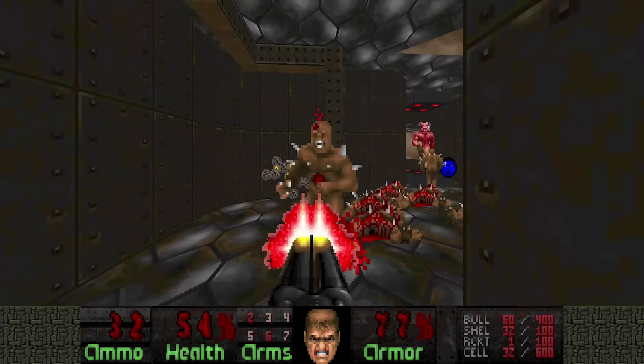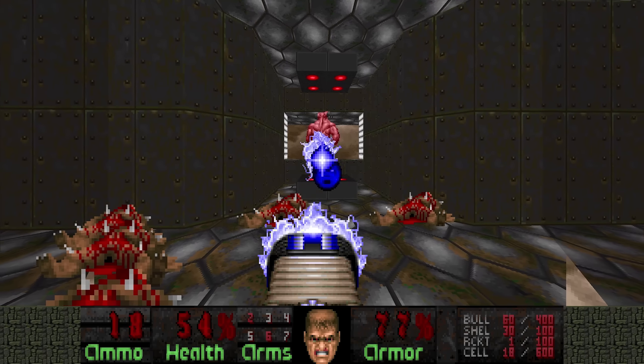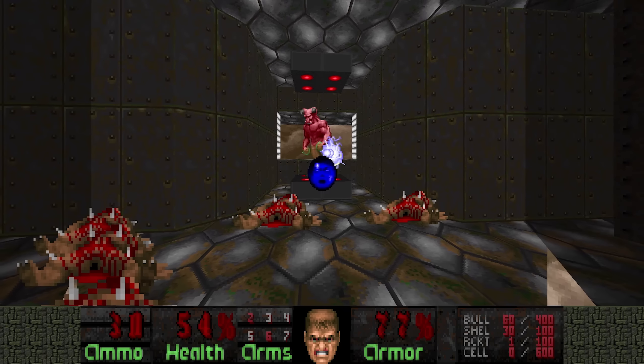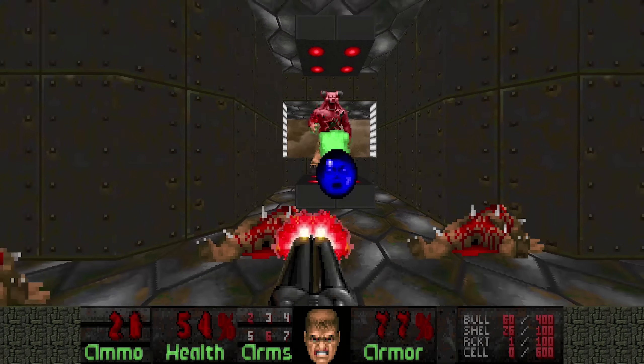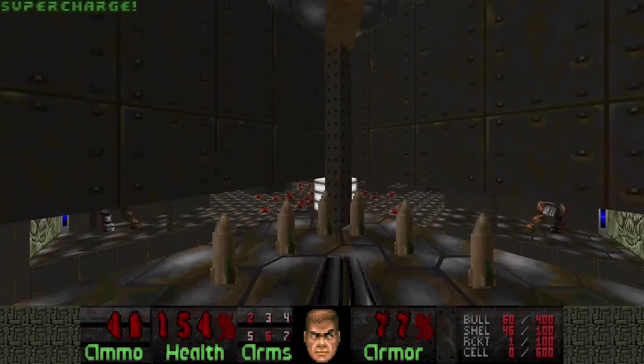Each side has a teleporter with a barrel on top. I'm gonna take the left one first, because it brings me to a BFG. And the other one brings you to a rocket launcher, which is less useful in this situation.